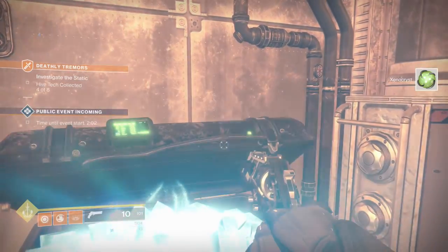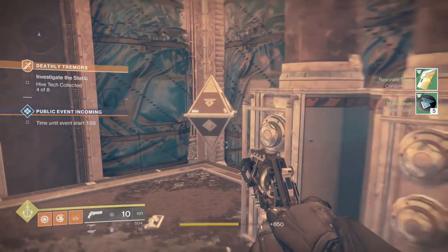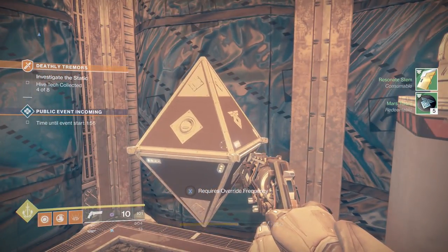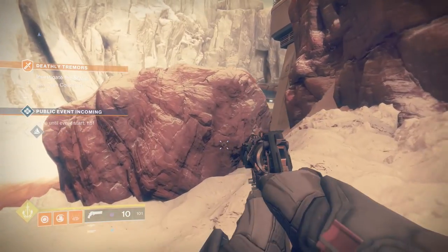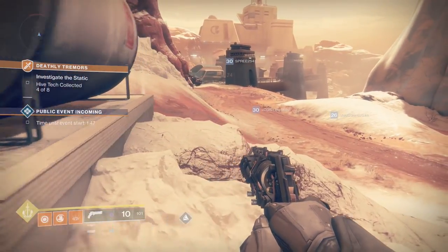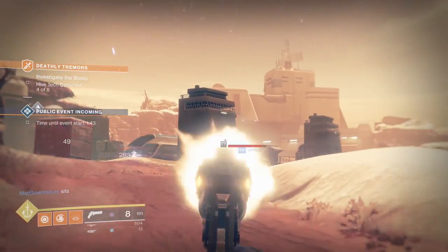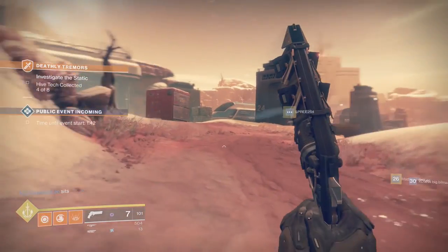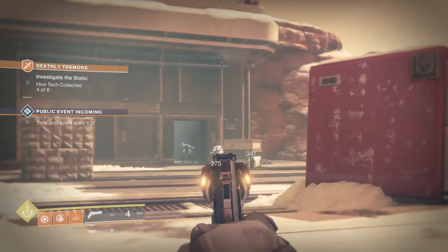While doing all these activities, you'll start to see items called resonance stems drop. Four of them combined will give you an override frequency to open sleeper nodes — those floating triangle things you see all over the map. You can open one or two, but wait until you get to the end of the Nascent Dawn quest. You'll have to open one to get the first Arctic weapon from Ana Bray, but save the rest — you're going to need as many as you can find a little later on.